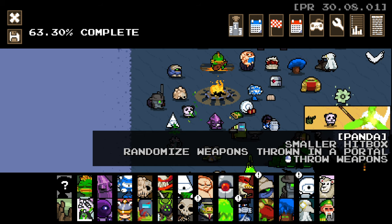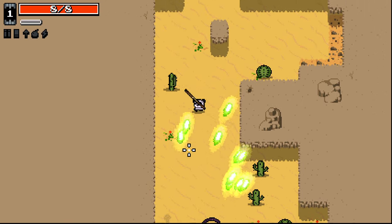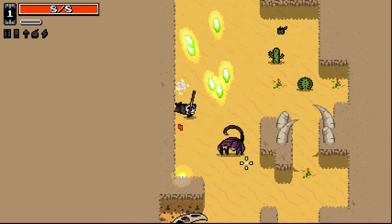Randomized weapons thrown in a portal and we can throw our weapons. So we've got the chicken throw ability, but yeah we can... Oh, this thing's kind of crazy.